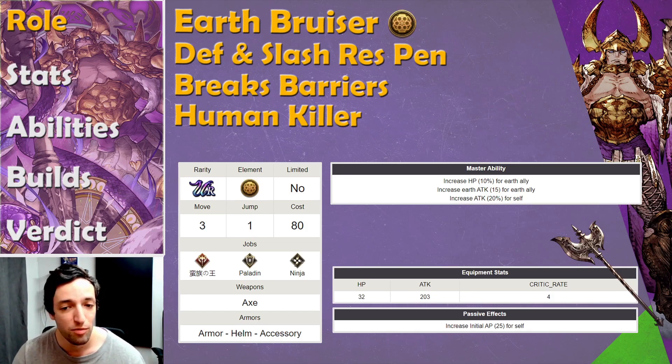He's got Move 3, Jump 1, but can change that into Move 4, Jump 2 because he's a ninja. He uses axes just like Vikings, but unlike Vikings, he actually uses armors. Outside of that, helms and accessories — so typical heavy armor guy.